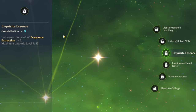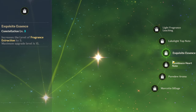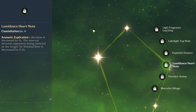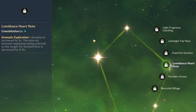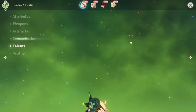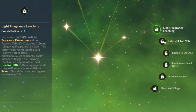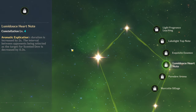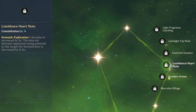Constellation 3 just increases fragrance extraction — her E — pretty nice. Her Constellation 4: aromatic explication's duration is increased by 2 seconds. The interval between opponents being selected as the target of Ascented Dew is decreased by 0.3 seconds. So this just increases the duration of her burst by 2 seconds, and the interval of attacks gets decreased by 0.3 seconds, meaning it's just going to be doing rapid-fire damage on burst — broken, broken, broken.